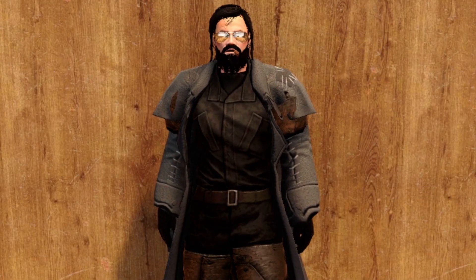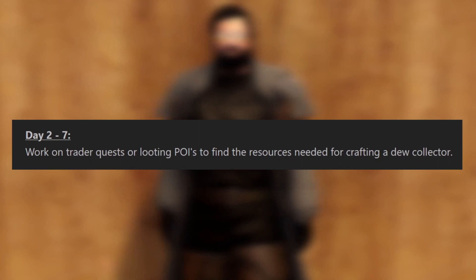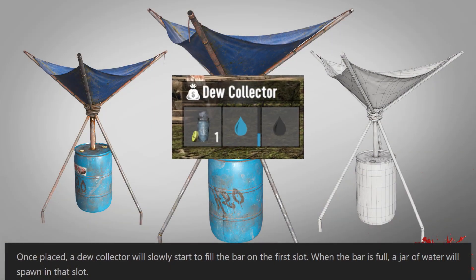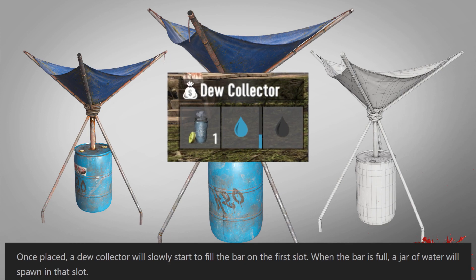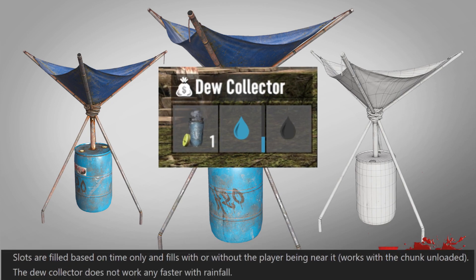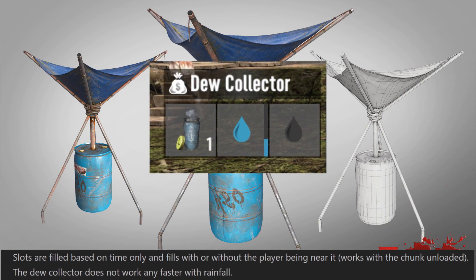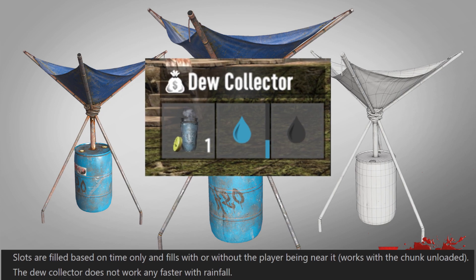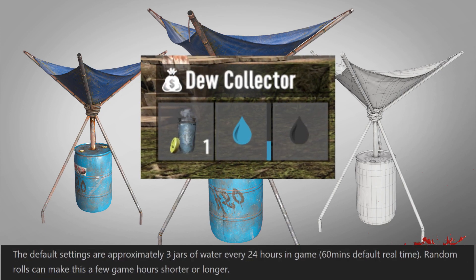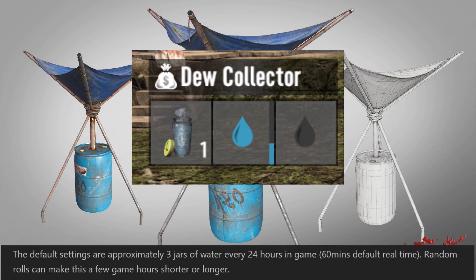Moving on to Day 2 through 7: work on trader quests or looting POIs to find the resources needed for crafting a Dew Collector. Once placed, a Dew Collector will slowly fill the bar on the first slot, and when full, a jar of water spawns in that slot. Slots fill based on time only, with or without the player nearby, and works with the chunk unloaded. The Dew Collector does not work faster with rainfall. Default settings are approximately 3 jars of water every 24 in-game hours — 60-minute default real-time — with random rolls making this a few game hours shorter or longer.